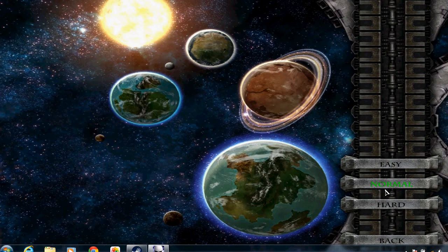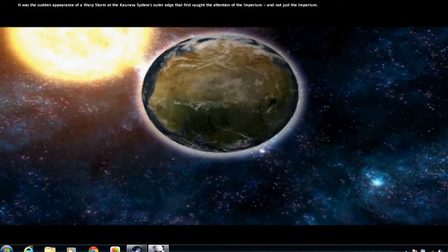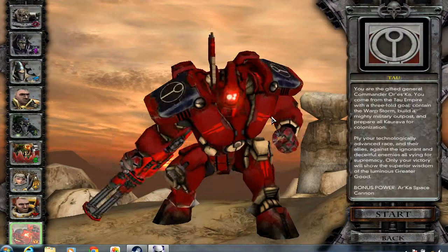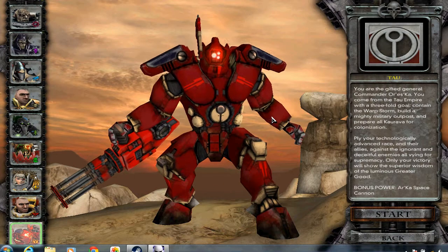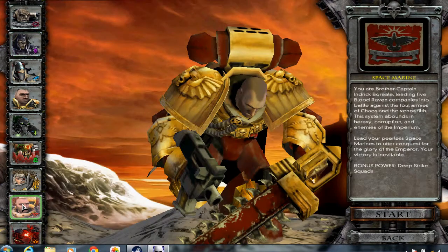As far as this game is concerned, we're going to go to normal difficulty because I haven't played in a little while. We're going to skip the cinematics — though the cinematics and story are pretty cool, you can probably look them up on YouTube. In the Soulstorm campaign, which is a little different than the other ones, you get to choose whatever faction you want to use.